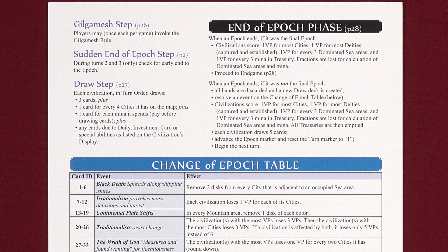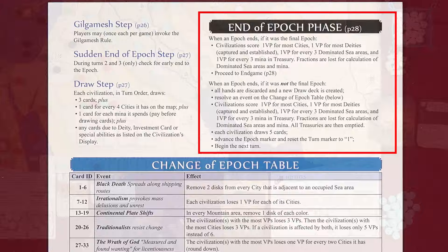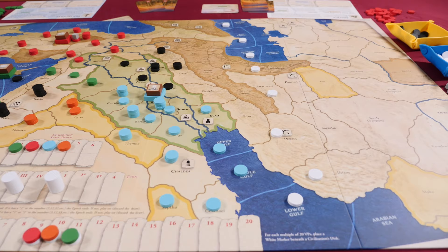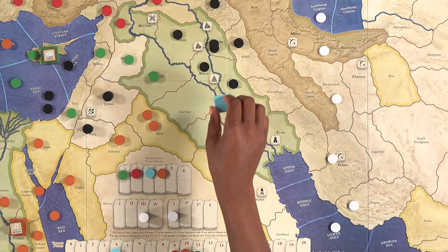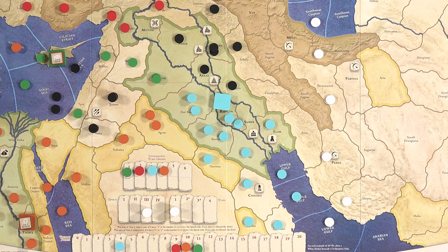After the fourth turn, or possibly sooner if there's a successful Sudden End of Epoch check, there's an End of Epoch phase where you'll refresh your hand of cards, resolve an event on the Change of Epoch table, and you'll have an opportunity to score points for having the most cities, dominating sea areas, and for money in your treasury. The player leading the civilization with the most victory points at the end of the game wins. And that's a key aspect of the game — you win by victory points, but it doesn't have to be with the civilization you started with. The Gilgamesh Step allows a player whose civilization is on the ropes to come back into play with a new civilization, having all its power and majesty, which you can use to not only build on your previous score, but also to take revenge upon those who once oppressed you. This is a game you're never out of in a quest for victory.